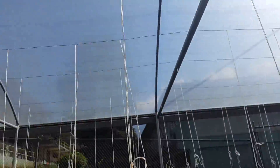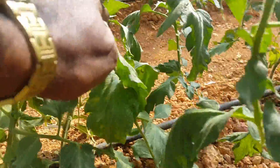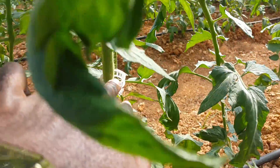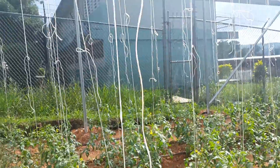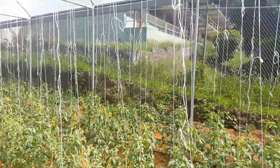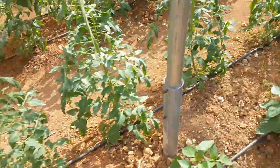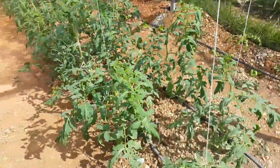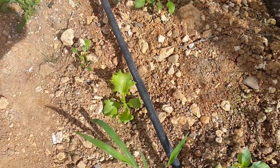We have the tomatoes already strung up for support. You can see these special clips that basically hold them in place so they can actually grow. They get very tall, so as they grow we'll just guide them up the trellis. You can also see the drip irrigation lines. We're experimenting with some lettuce as well.